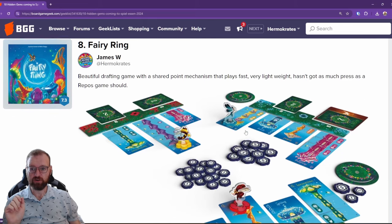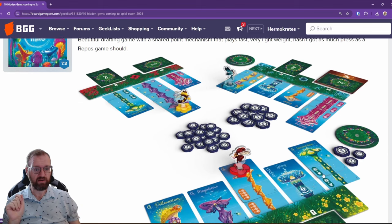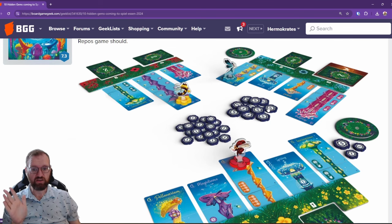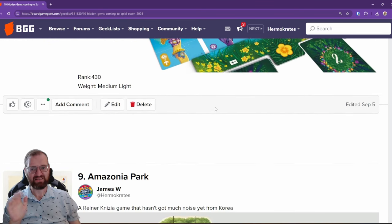Next up from Repos Productions is Fairy Ring. I'm actually quite surprised this doesn't have a lot of press right now, especially for a Repos game. It's got cute little fairy mechanics — you draft these mushroom scapes, compare the mushroom scape point mechanism, and each one has a different scoring type before you score points. It's a very simple, cute drafting game. I'd call it a light to medium-light game.